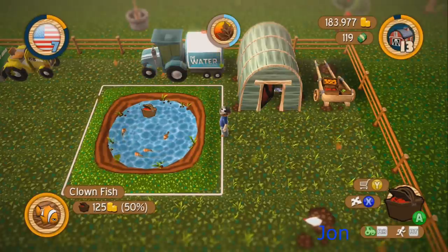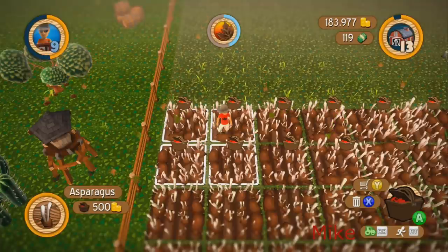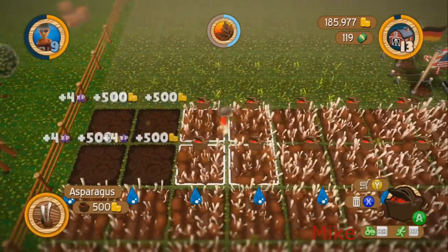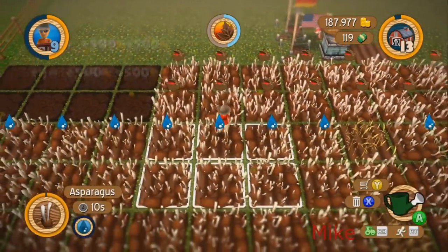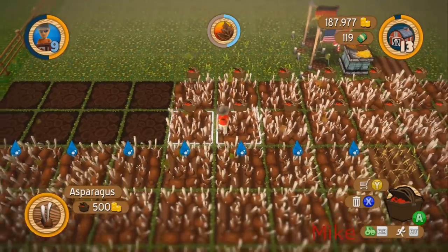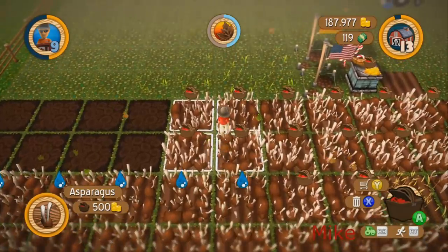The fish are ready again — they only give you 125 gold and one XP though. We need a fish stand — wait, we got 125 when I did it earlier. We need the fish and chip stand to really take advantage of them. What's going on here — can I harvest three by three? No, it's water — bringing it up for water.